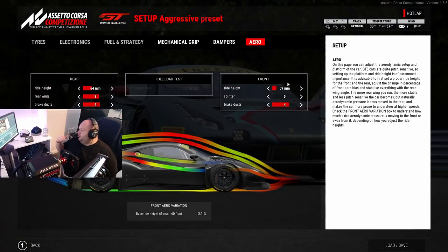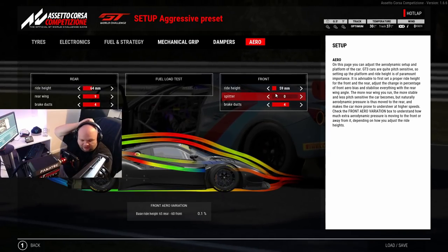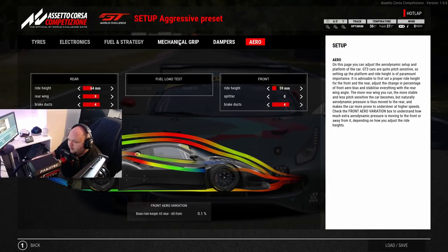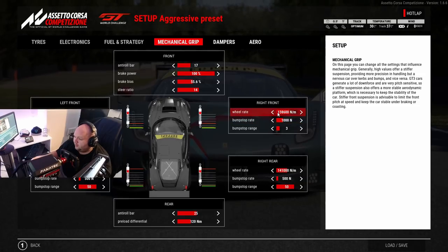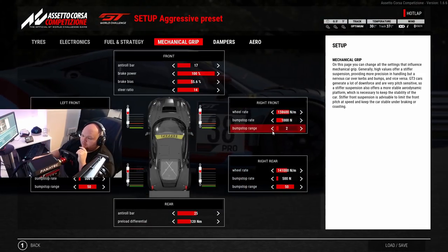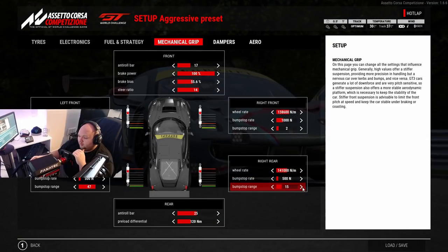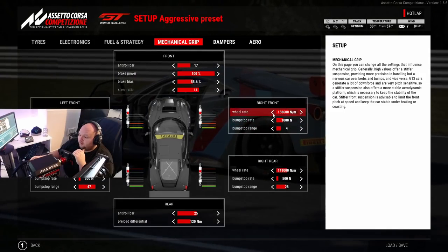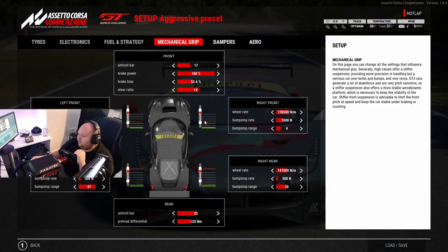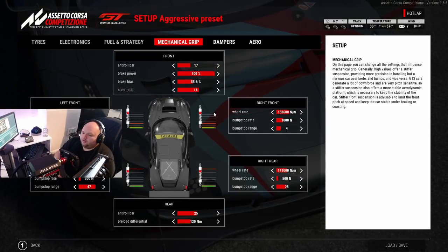Quick example from Misano - I was running a certain ride height and as I was braking into Turn 1, going over the curb on the left, I was bottoming out and couldn't fix it. What it was: the car was high enough, but the springs were a little too soft and I had a little too much bump stop range, so the car was bottoming out on the curb. I decreased the bump stop range down to two and it solved it, and I also had to go down a couple of clicks on the rear. What the bump stop does is it controls how far the suspension can travel - it brings this lower limit so the suspension can't compress all the way into the arch, which means the car won't go too low and you won't bottom out.